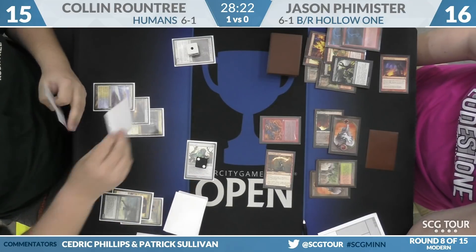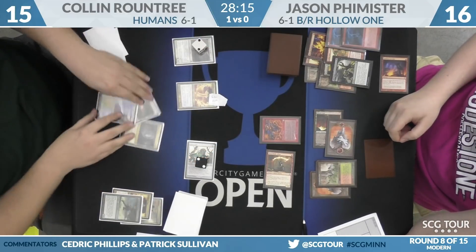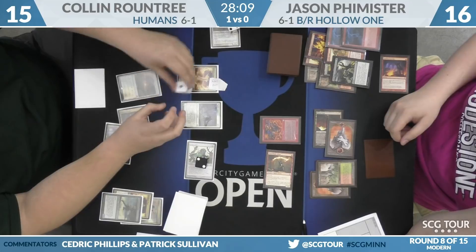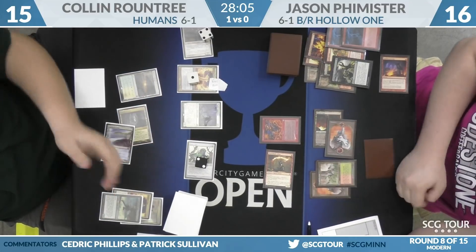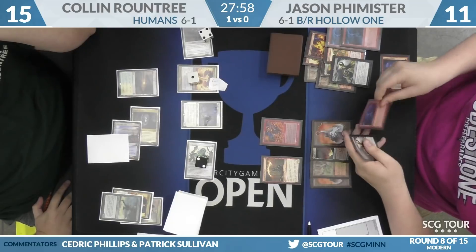Here's an activation of Vile. Well, you've got to name Fatal Push. That was very important. Lieutenant — very, very, very important. Yeah, pushing some key threats outside of Lavamancer range. It's a big deal. It's a really nice turn there for Roundtree.